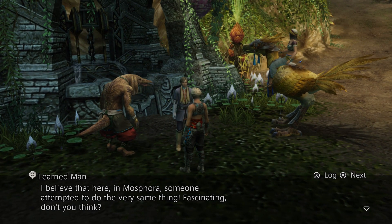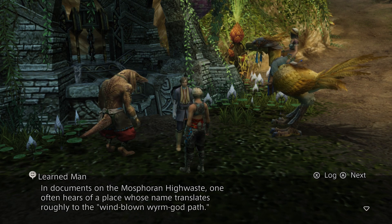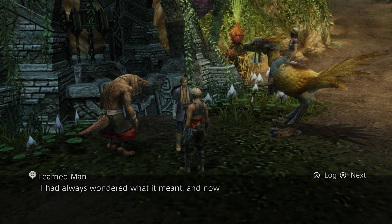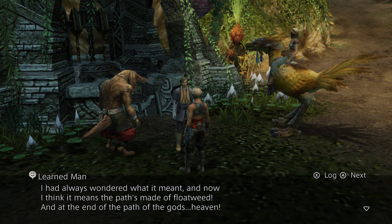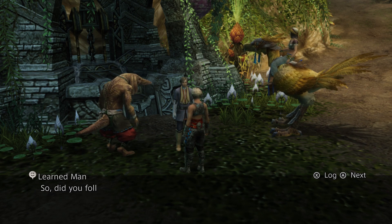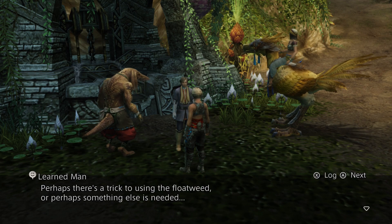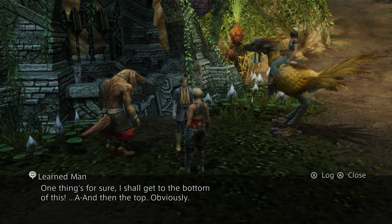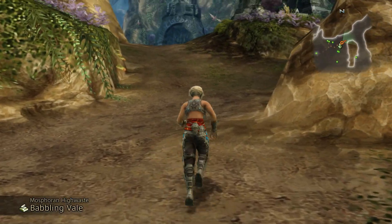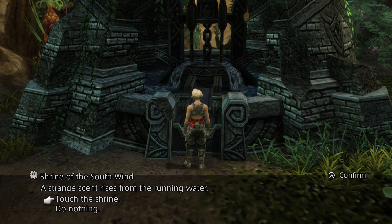Okay, so this place is actually called Mosfora — Windblown Wormgod Path. Our goal here is to get to the summit, and for that we need to activate certain specific shrines. The Shrine of the Southwind is the one we need to activate first.